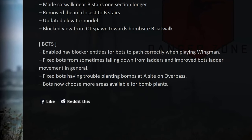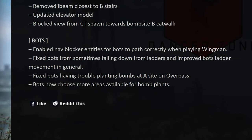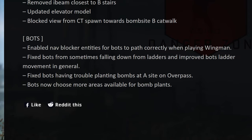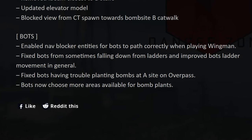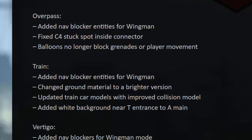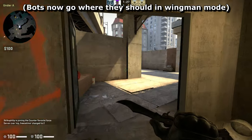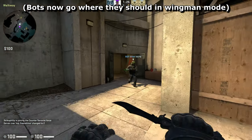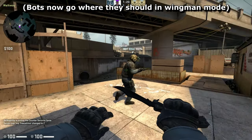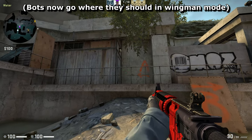Bots have received some love in this update. Valve claims to have improved their navigation around ladders and they'll now choose to plant in more spots within the bombsites than before. Individual maps have also been updated to make bots less stupid in wingman mode. Although in this mode the unused site is blocked off, bots didn't know this and may have tried to run to a site they weren't able to reach. The official maps have gotten bot navigation blockers to stop them from doing this.